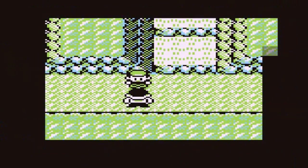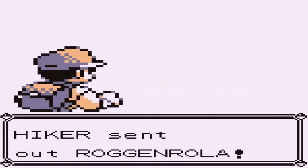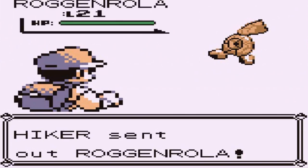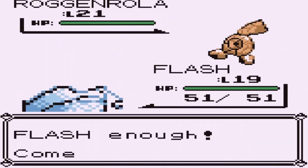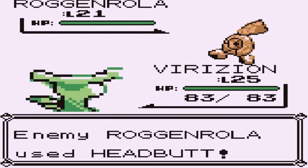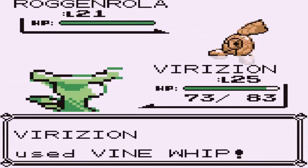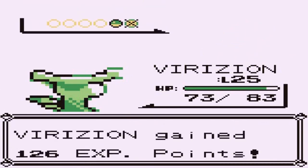Going up against a hiker coming out with his Roggenrola. We used the wrong Pokemon by mistake, so let's switch to Virizion — not worth using anything else right now. A Headbutt comes in, not great, but Vine Whip takes down Roggenrola no problem.